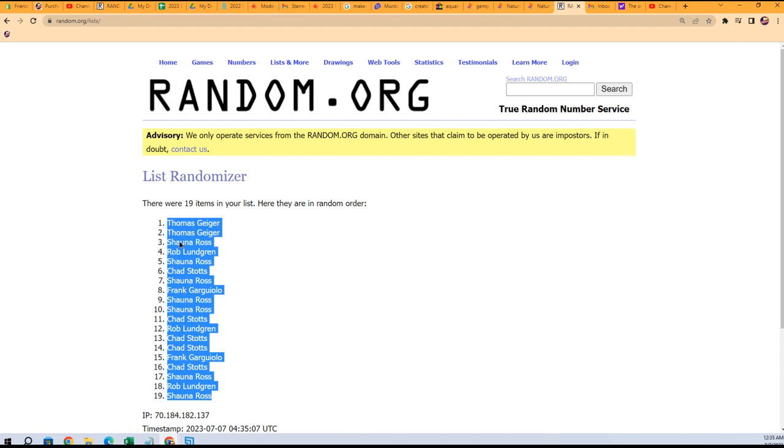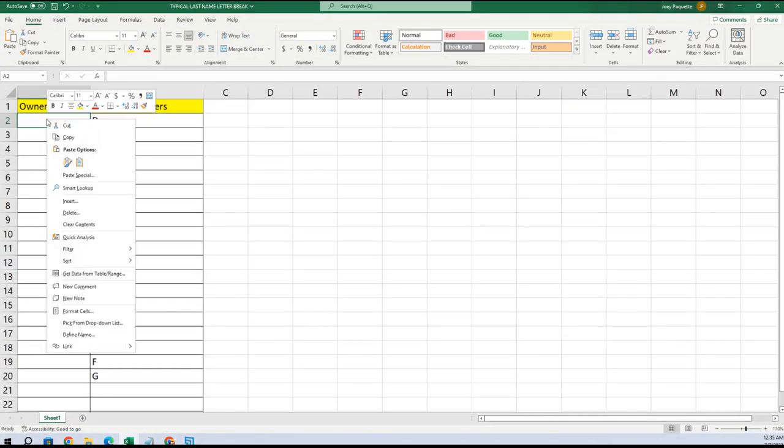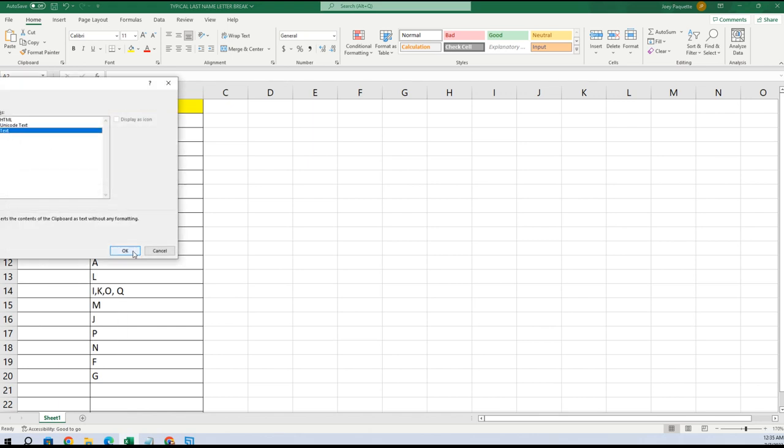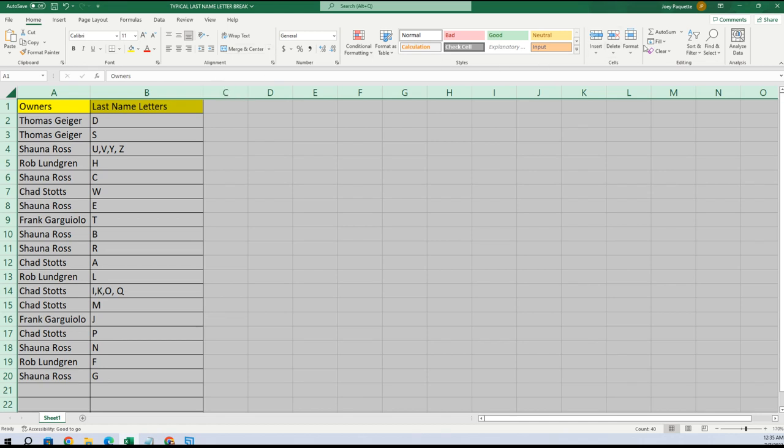Shauna you're on the bottom, Thomas G you're on the top again. Let's pop it right in here — paste special text. So here we go: Thomas you have D and S, Shauna you have U, V, Y, Z. Rob with H, Shauna C, Chad W, Shauna E, Frank T, Shauna B and R, Chad A, Rob L, Chad I, K, O, Q, M. Frank with J, Chad with P, Shauna in and Rob with F, Shauna with G.